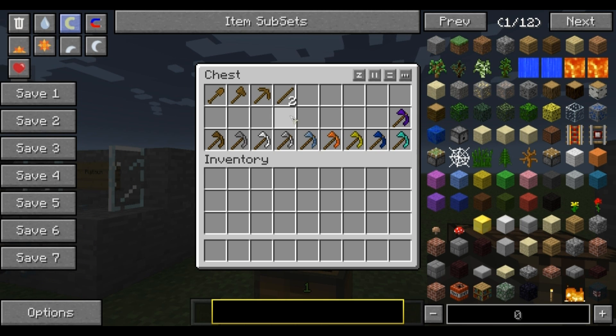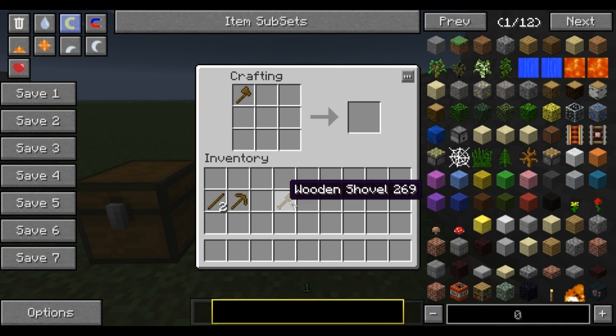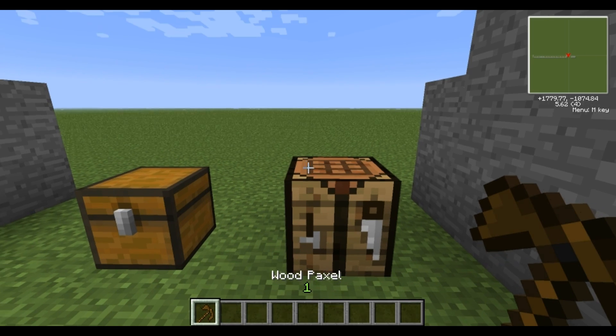I'll show you how to make one of these pack saws. What you'll need is a wooden pickaxe, a wooden axe, a shovel — it could be any material but we'll start off with wood — and two sticks. You go to a crafting bench, put these in the top rows and the sticks over here, and this makes you a wooden pack saw. One thing to note: the shovel and the axe can be in either of those slots, but the pickaxe always has to be in the middle, otherwise it won't work.